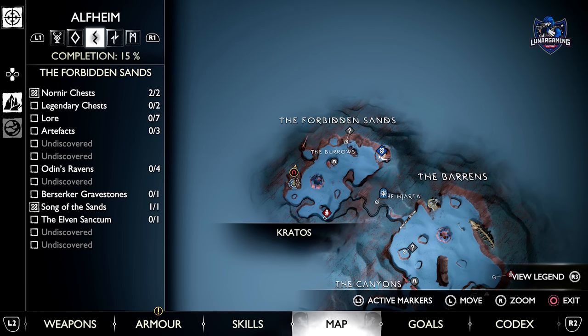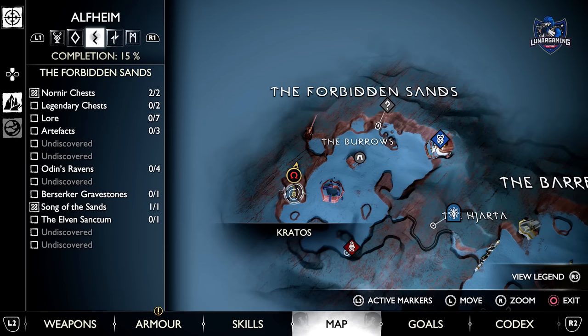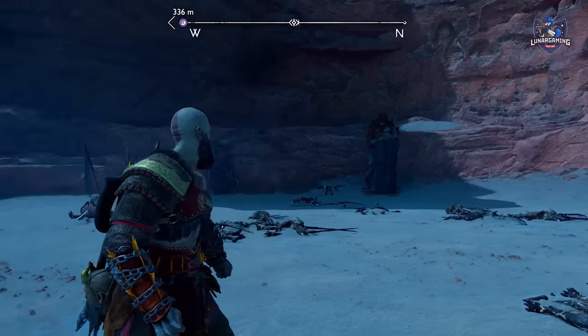The next troll is located in Alfheim, but it's in the furthest possible place to reach — the Forbidden Sands. So you're going to have to end the sandstorm in both regions before you can get this troll. But once you've done that, you can head to the location on the map here to fight the second troll.